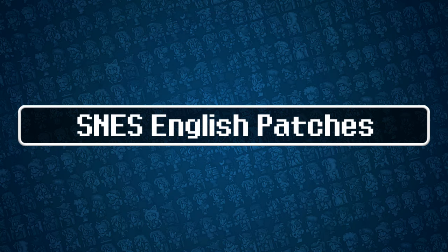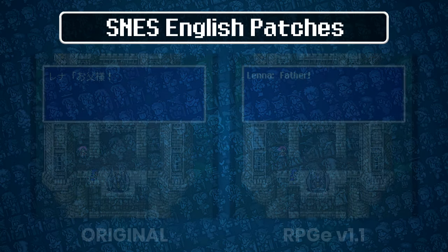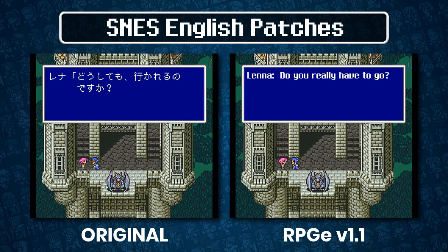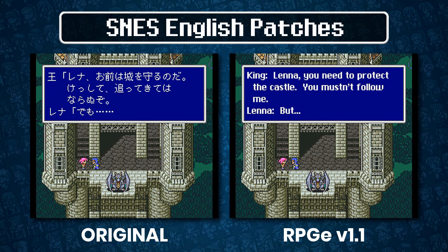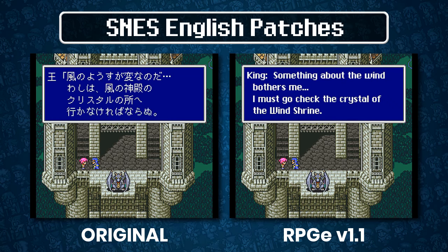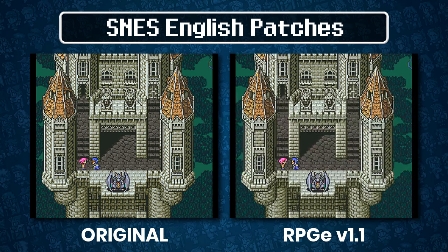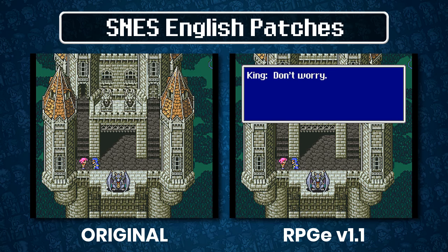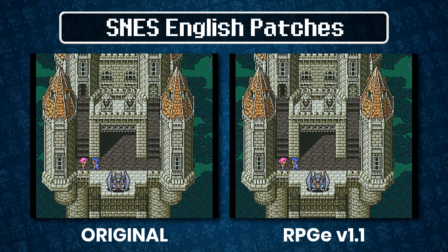Given the special circumstances surrounding the SNES localization — by which I mean there weren't any — the leaderboards allow the use of English translation patches. The preferred patch is the RPGe version 1.1 patch. It's famous because it was the first JRPG translation that covered the game in its entirety. It was a revolutionary patch for the era, and is regarded as the de facto way of playing Final Fantasy V SNES in English. I will link this patch in the description, but you are free to use any other publicly available patches — you can pick whatever you want, it's not a big deal.